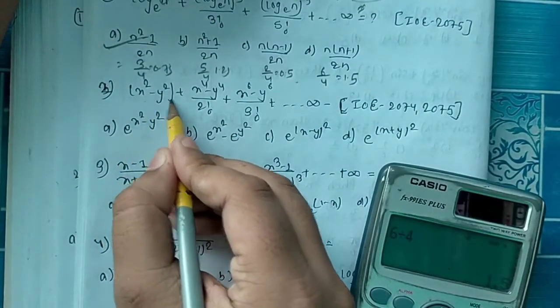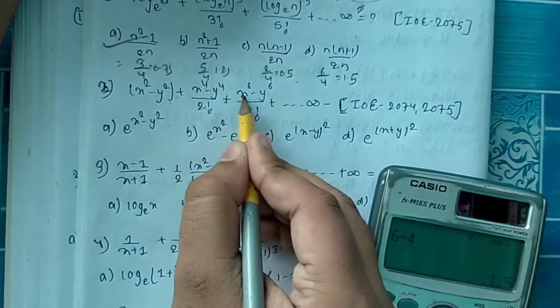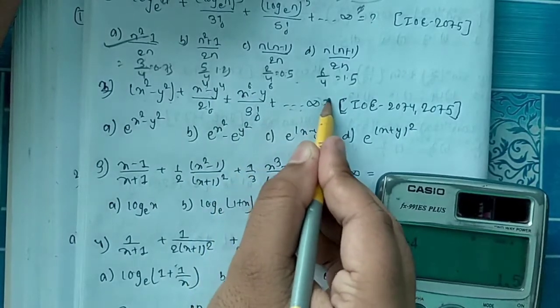Question 2: x squared minus y squared, plus x to the power 4 minus y to the power 4 by 2 factorial, plus x to the power 6 minus y to the power 6 by 3 factorial, continuing to dot infinity sum.